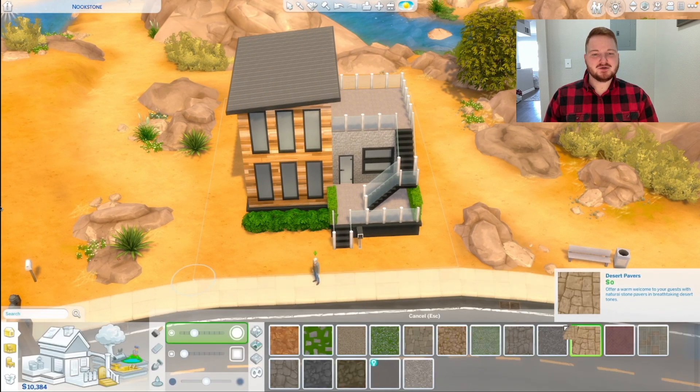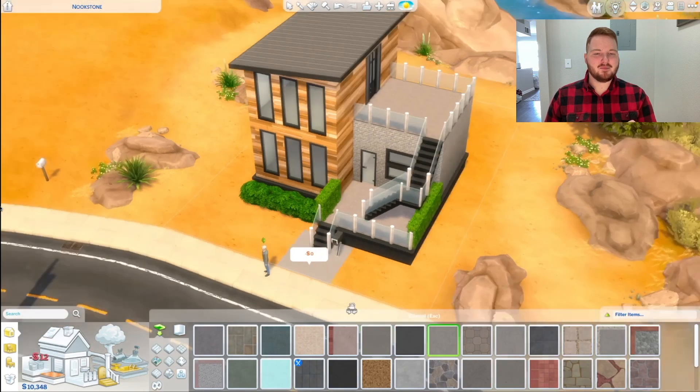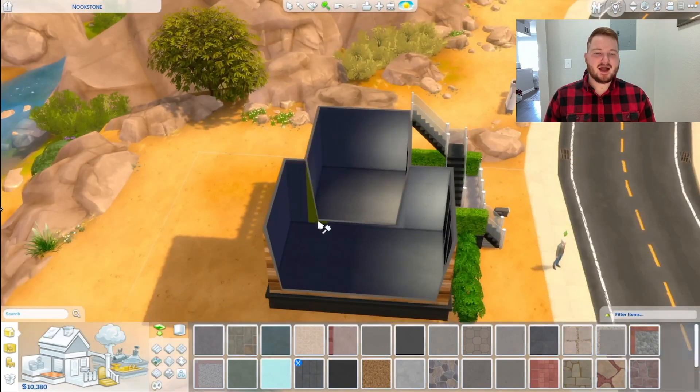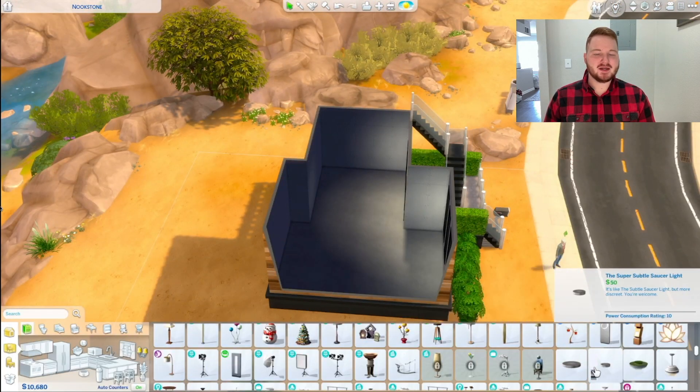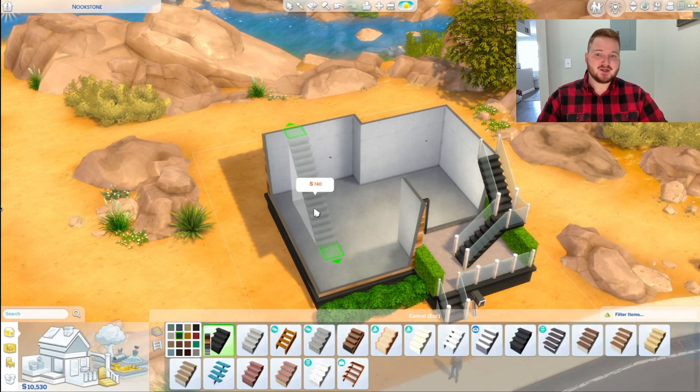Now looking back to it, I should have used that green hedging on the top balcony. I think that would have looked a little bit better. I might actually go in and change that, but this build is going to be on the gallery, so if you want to download it and change that, you're more than welcome to.